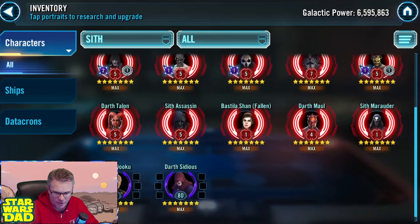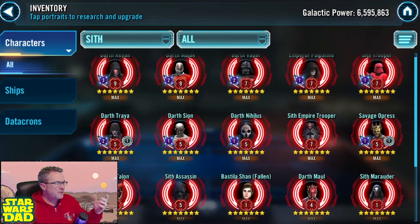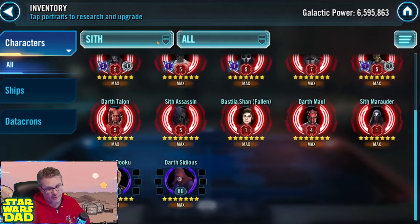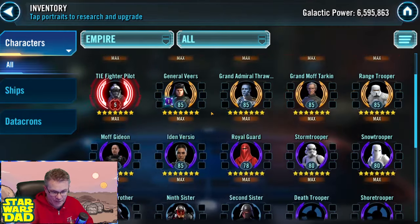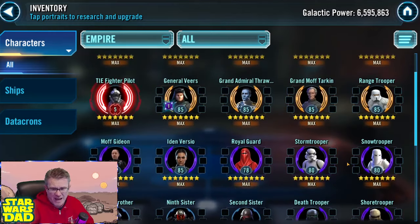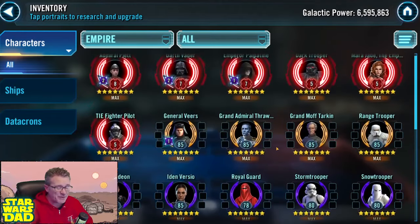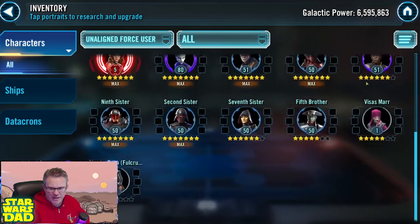It looks like you're pretty much ready to go — you've got to get Marauder up and running. Darth Malgus might need another relic level, but everybody else looks ready. You are right around the corner for Leviathan, and the Fury-class Interceptor should be coming soon. Might as well finish off and go for Sith Eternal after this — Veers is Gear 12, you've got some gear for Sith Eternal Emperor. Krennic at seven stars isn't that hard after doing all the Sith. I would go for Sith Eternal next as part of your farm.